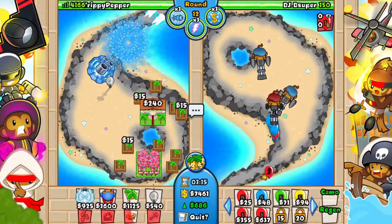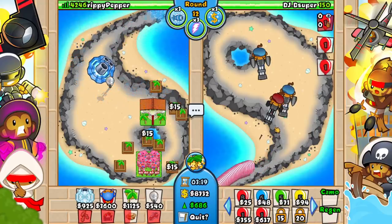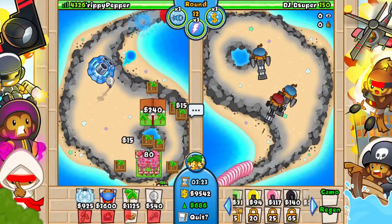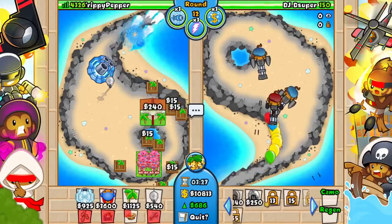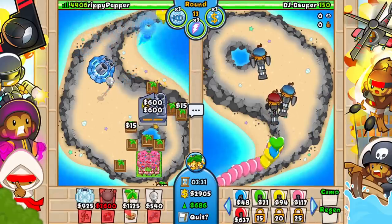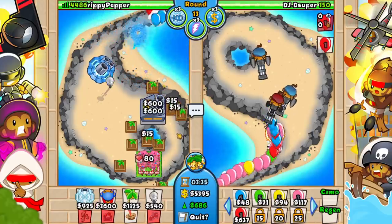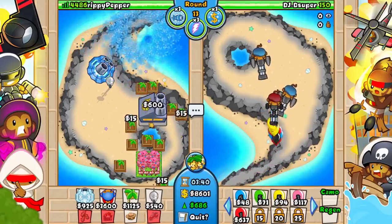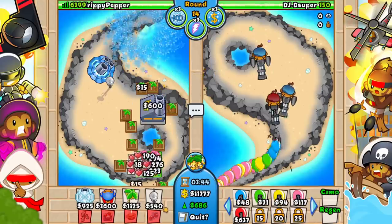He's doing well with those towers — he's got camo detection, he's got everything he needs really. I don't know if they pop all the balloon types because I don't know what all of these balloon types are. Look at this — there are so many different balloons you can send on different rounds, it's ridiculous. Let's go for whatever this is — it's giving us 600 like every second. That is way faster than the usual factory. I guess maybe because we're playing on easy mode it gives us extra money, but that is absolutely awesome. Let's use the ability again — we just got a bunch of lives!